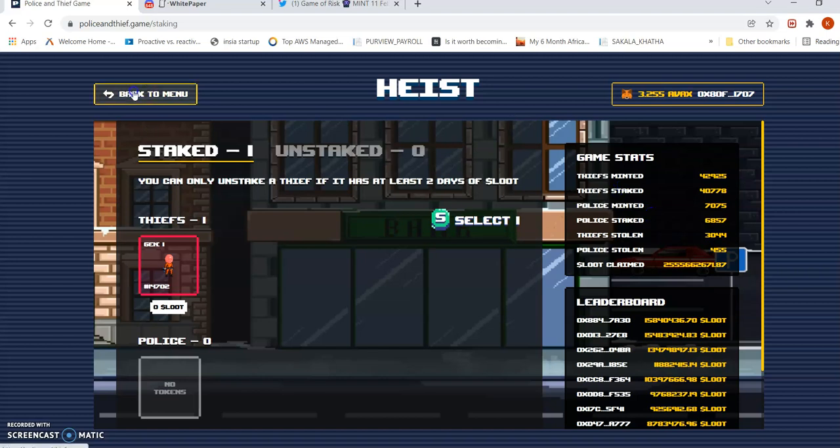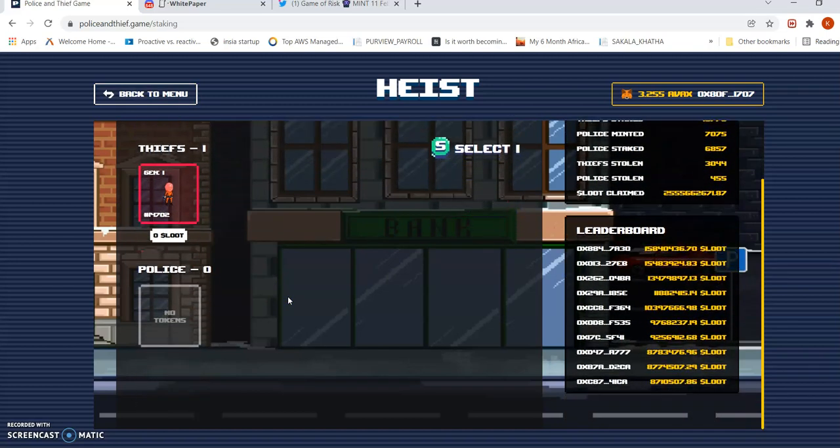Once staked, when you want to claim, there will be a Claim button. You click Claim and confirm with your MetaMask wallet on Avalanche. Once the tokens are in your MetaMask wallet, you can go to Trader Joe and look for the Throne token to trade it. For the Game of Risk it will be called Throne — so you get the idea.